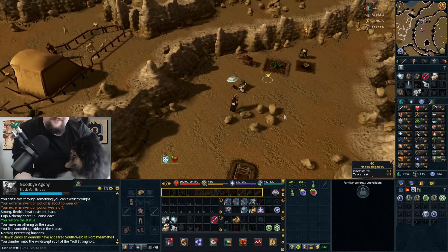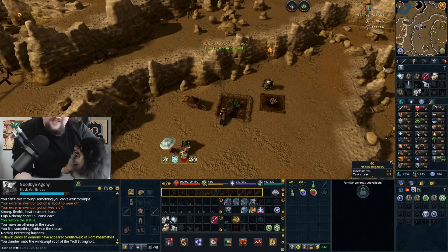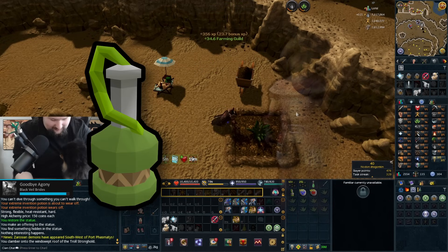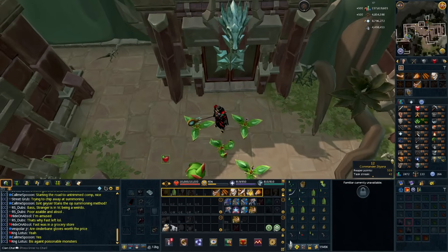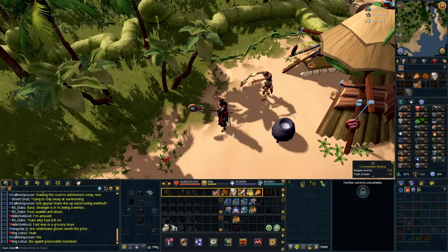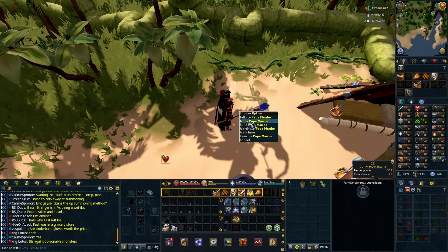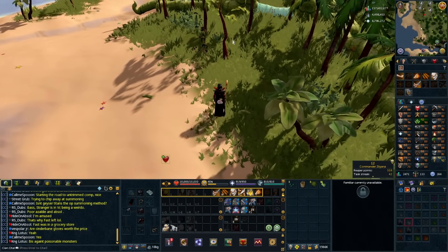There's obvious stuff here like making sure to use super compost on every patch — I personally just pay the leprechauns to do it because the lazier I can be doing farm runs, the more likely I am to actually do them. The main things to boost farming yields are farming juju potions and the master farmer outfit. You can speed up the outfit by spending beans at the player owned farm for fragments. If you were playing when Herblore Habitat was released you probably remember juju potions as a massive nightmare — that could not be further from the truth anymore. Now you can buy the seeds and hunt the jadinkos on Anachronia with no other prereqs except needing 10 more hunter levels.